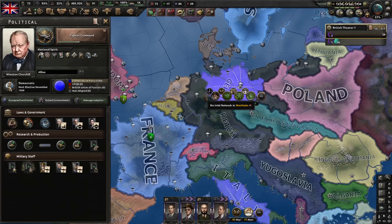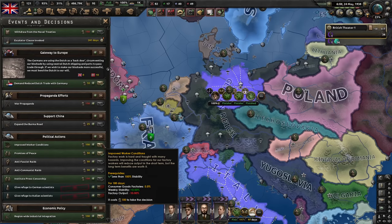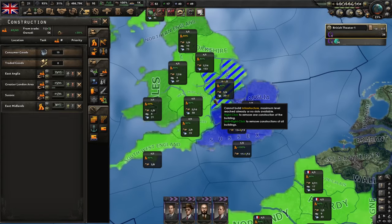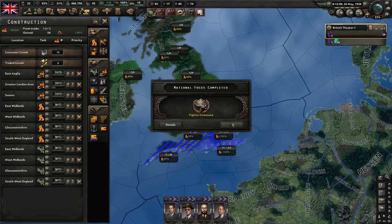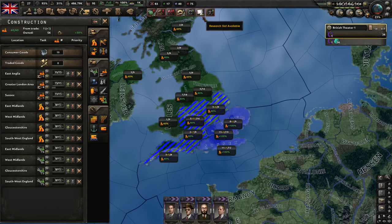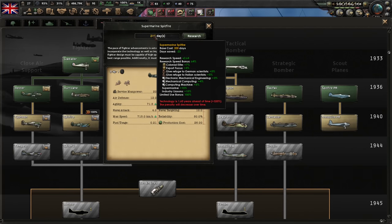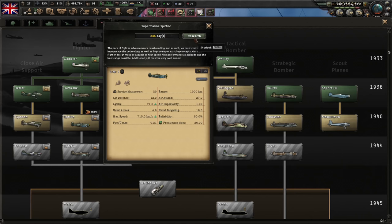Let me show you all the wonderful bonuses we have — only 245 days for the Spitfire! Colonial elites, expert focus, scientists from Germany and Italy, computing machines, industry liaisons, and the aircraft designer. Let's get that. Same for better CAS. I think centralized control will be the best for us if we're only using fighters and CAS — and strategic bombers. This basically boosts everything. Let's do centralized control here and get a better radar.